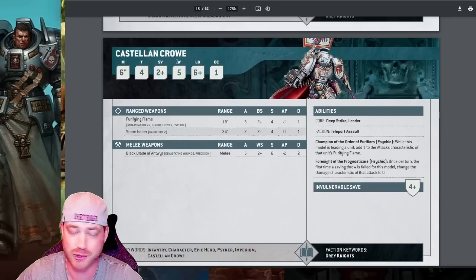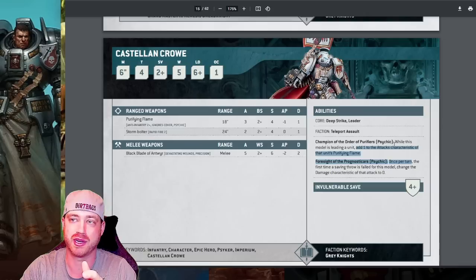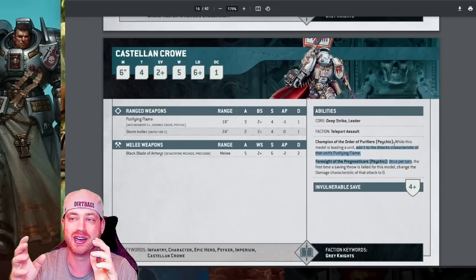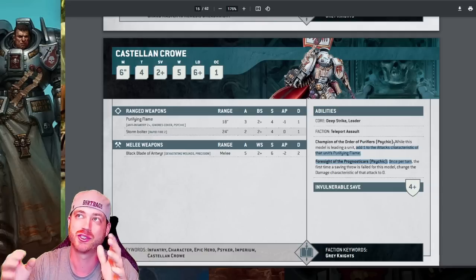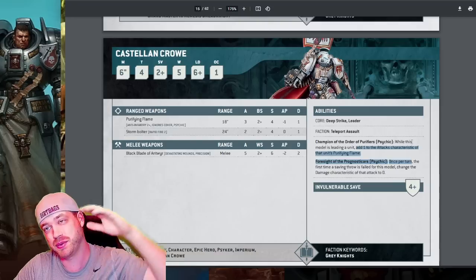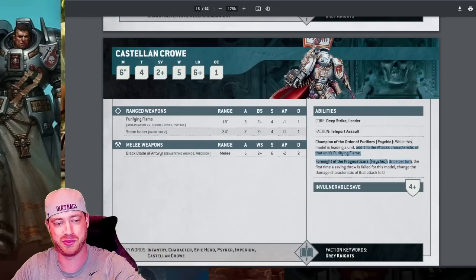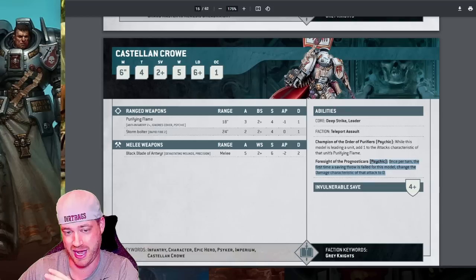Skip the Grandmaster on Foot — not worth it. Crow is still super good — I've been playing him every game. He adds one attack and Purifying Flame for the entire unit, so a 10-man Purifier brick coming in within three inches puts out 20 Purifying Flame shots hitting on twos, two-up to wound, minus one, ignoring cover. Plus four flamers: D6 minus one, no cover, strength six. Then all the bolters. Crow alone adds four Purifying Flame shots. The AP2 flamer or AP2 ignore-cover Purifying Flame combo is incredible. I wouldn't take Purifiers without Crow.